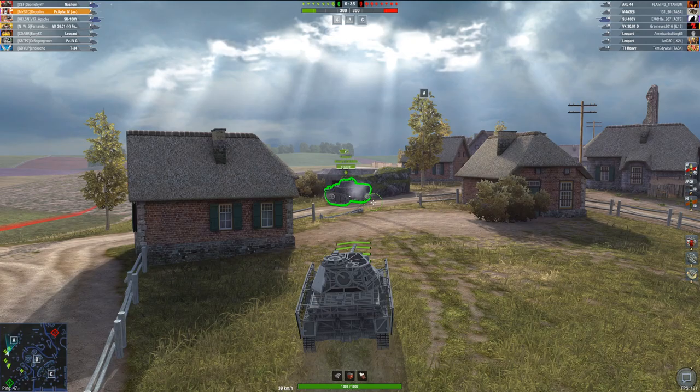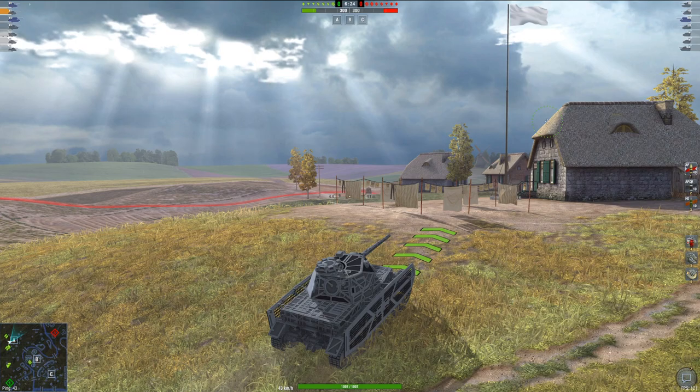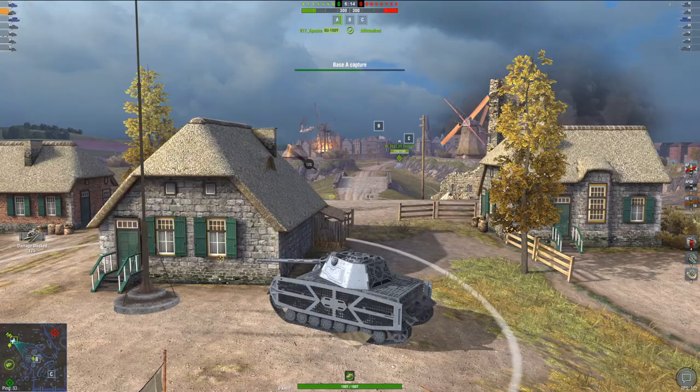But enough about that, let's get into the actual playstyle of this vehicle. What do we have up against us? They've got an SU-100Y, EZ-8, ARL-44, VK30-01D, two Leopards, and a T1 Heavy. Leopards are actually pretty threatening judging that we don't have much armor, but the gun on this tank is amazing — 4.4 seconds of reload — and look at that dispersion; you just hit everything easily.